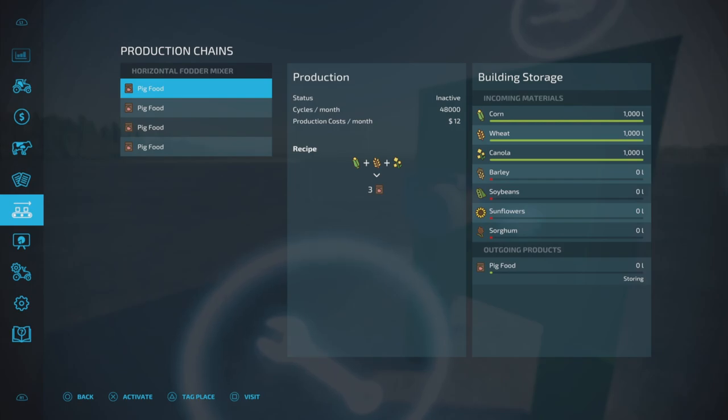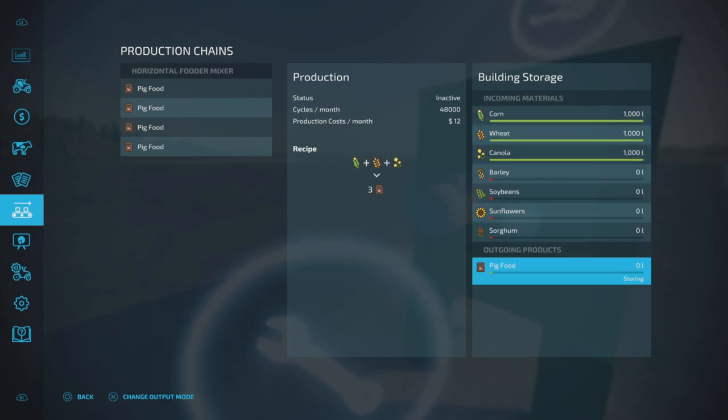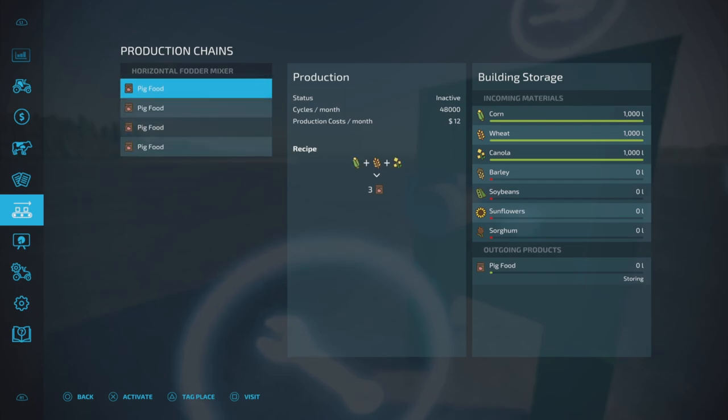For pig food we have: corn, wheat, and canola — with a capacity of 1,000 liters each and a total output capacity of 3,000. We also have an alternate recipe of corn, barley, and soybean; then corn, wheat, and sunflower; and finally sorghum, wheat, and sunflower. So we have four recipe choices.